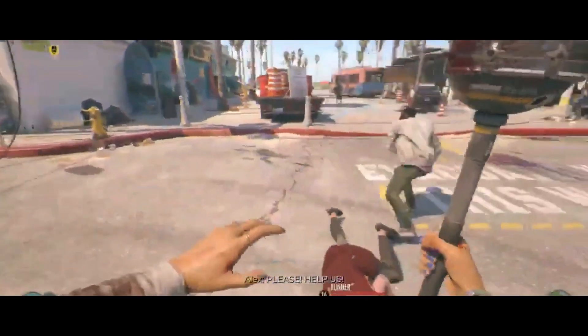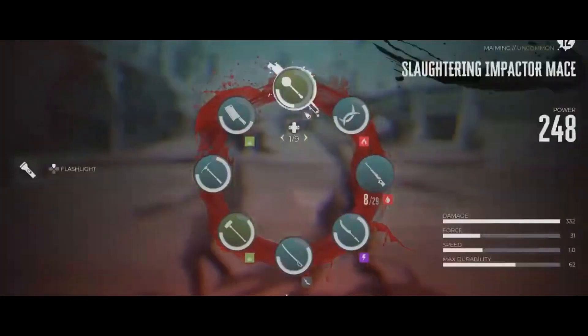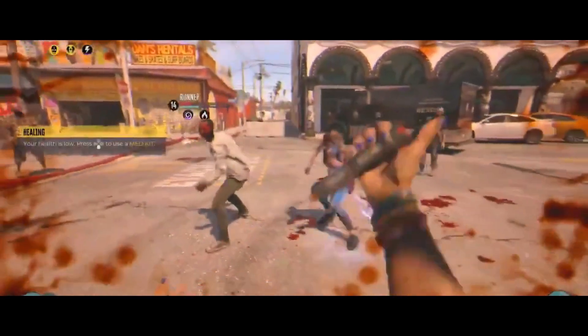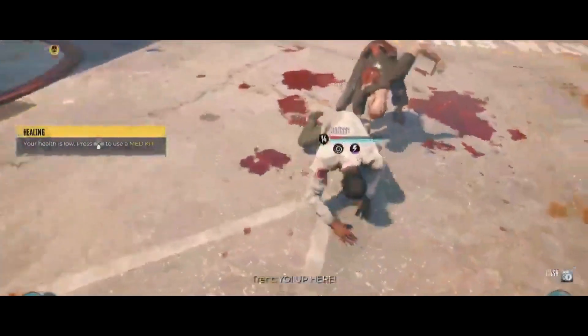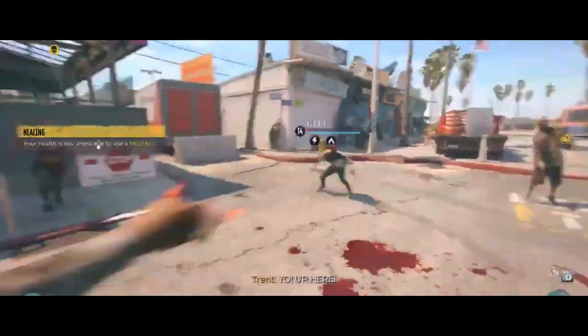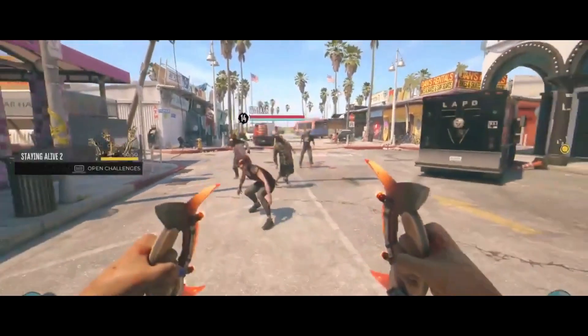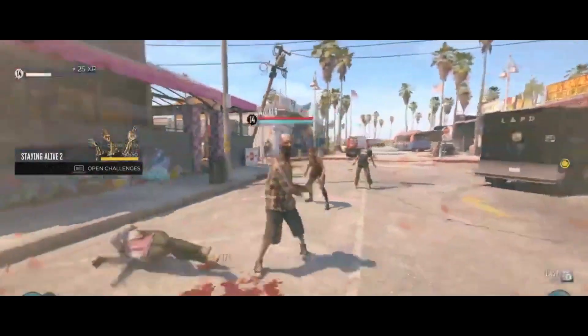Number 3: Meat Biter. Prepare yourself for a truly gruesome weapon — the Meat Biter. As the name suggests, this weapon is made from the jaws of a zombie, allowing you to bite back at the undead. Its serrated teeth tear through flesh, causing massive damage with each swing. The Meat Biter may not be for the faint of heart, but it's undeniably effective. It's a unique and eerie choice that adds an extra layer of horror to your zombie slaying adventures.